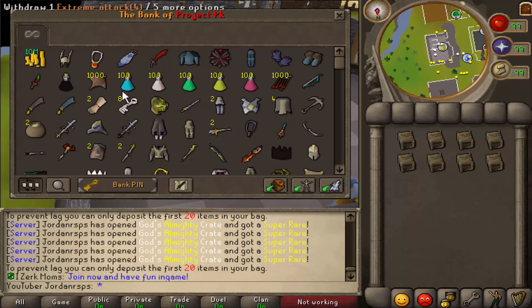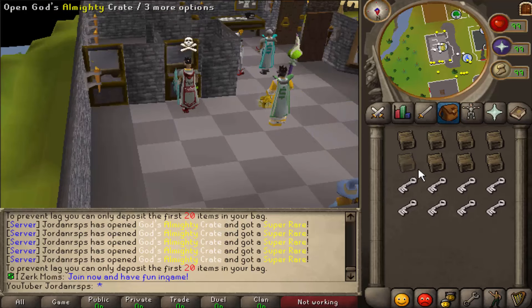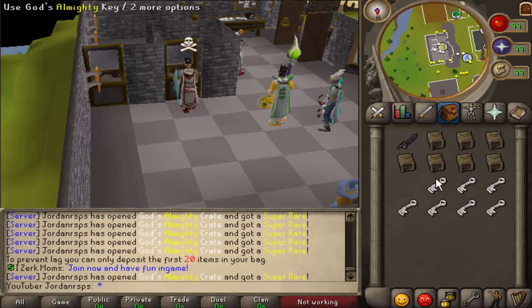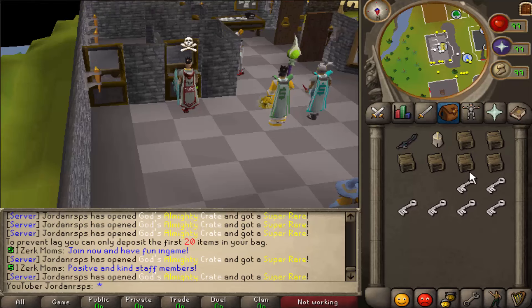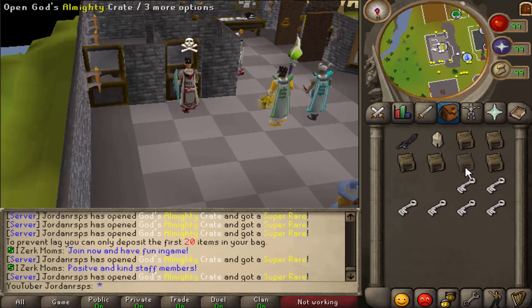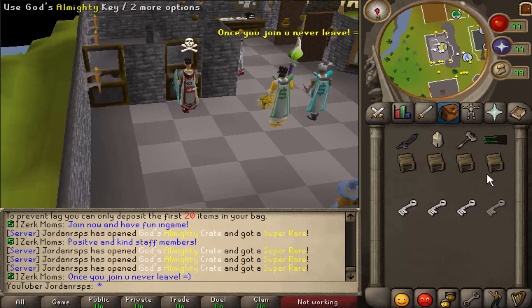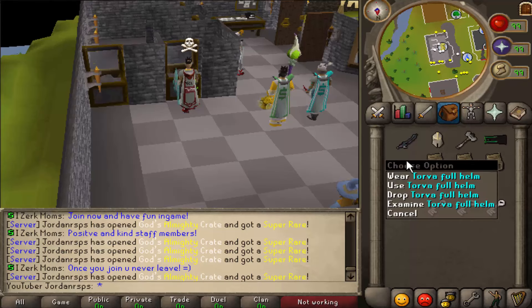We'll open the last eight and one. I want a really weird rare item — you can get rainbow party hats and stuff, let's see if we can get one. Primal 2H sword, Statues full helm, Statues warhammer, another Weed cape — pretty cool.